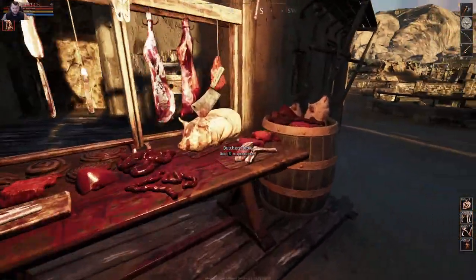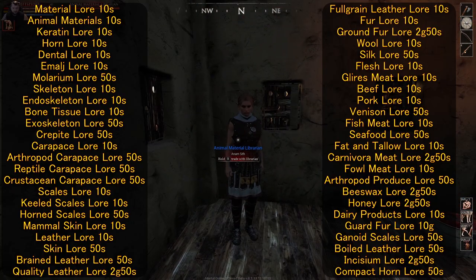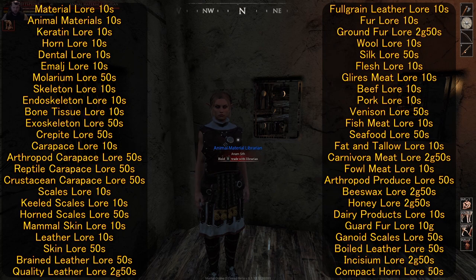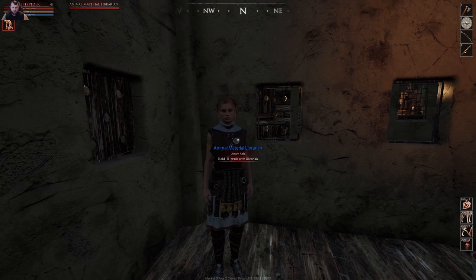We can come around — we've got the butcher table right here. There are more butchery tables around the corner and one in here. You've got your animal material librarian right here. We'll pause for a second so you can see what books they offer in case you need some of the lore from this one.